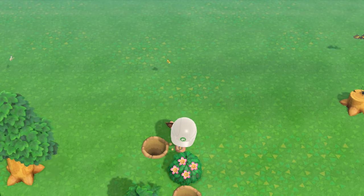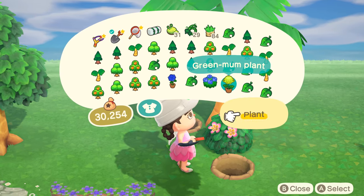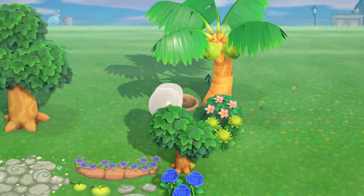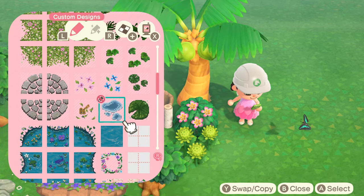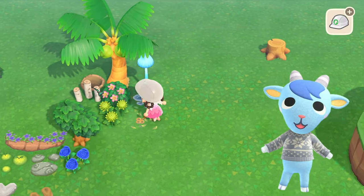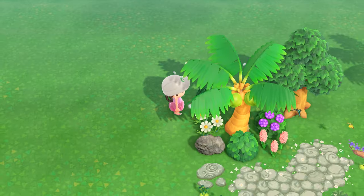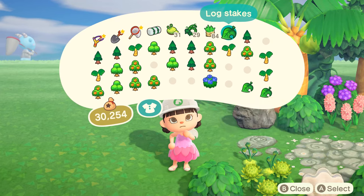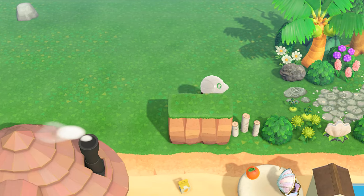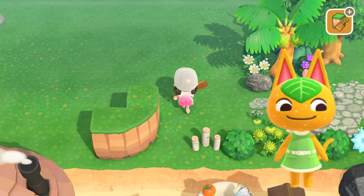The other four I'm going to kick out are Quinn, Marlo, Kid Cat — honestly I want to keep him, he's the sweetest jock and I usually don't like jock personalities but he's so cute, but he doesn't fit my island theme — and lastly Sherb, which this game just loves giving me as one of my three move-in villagers. I've gotten him in every single one of my islands.